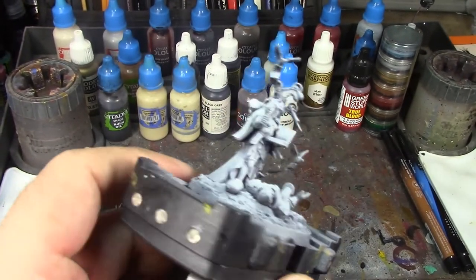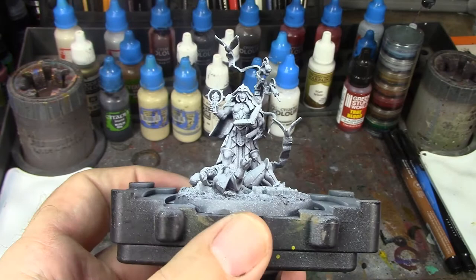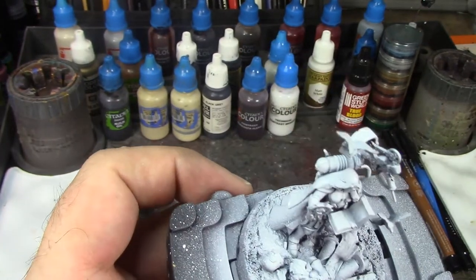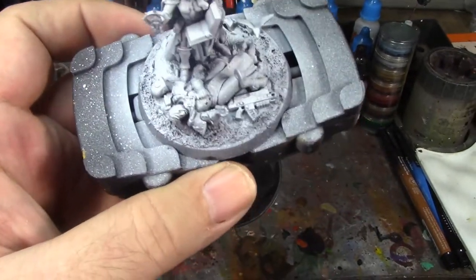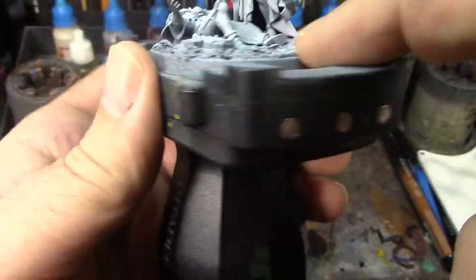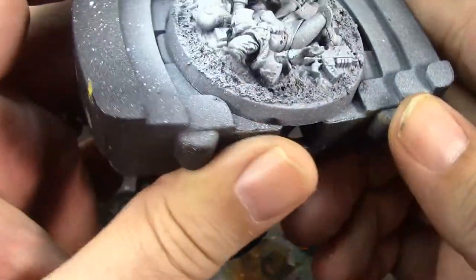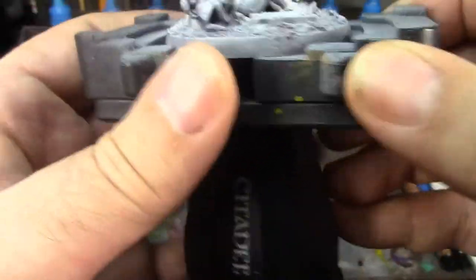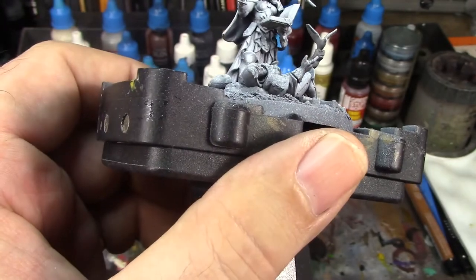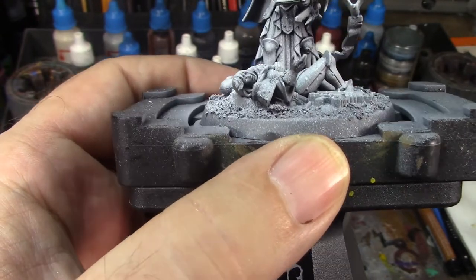I think the finished product is going to look really fairly slick. A lot of it's contrast paint, a lot of it's not contrast, so there's a good mix going on. I've got the base textured out so it blends with the molded base to the edge of the plastic base — you can't really tell where one ends and one begins anymore, which is the end goal.